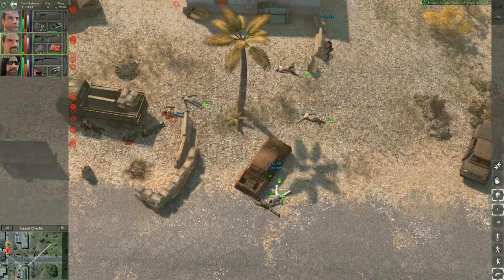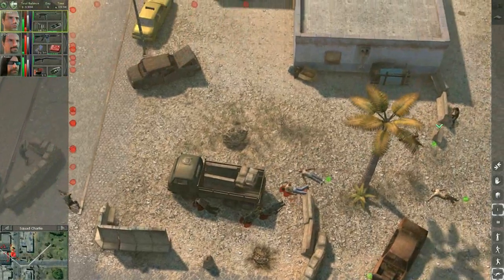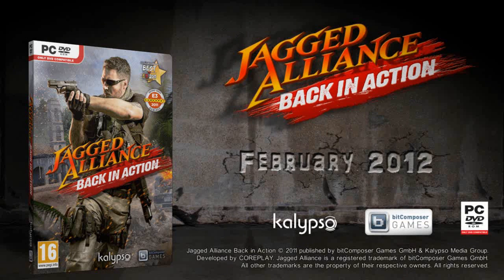The timing worked. Nails shot the two enemies and Dr. Q could attend to Danny. What happens next? Find out yourself when Jagged Alliance: Back in Action launches in February 2012.